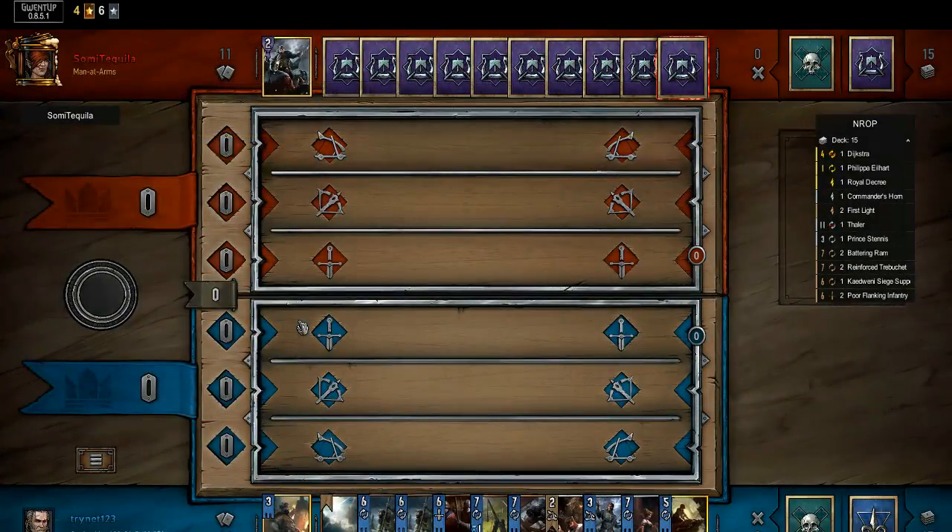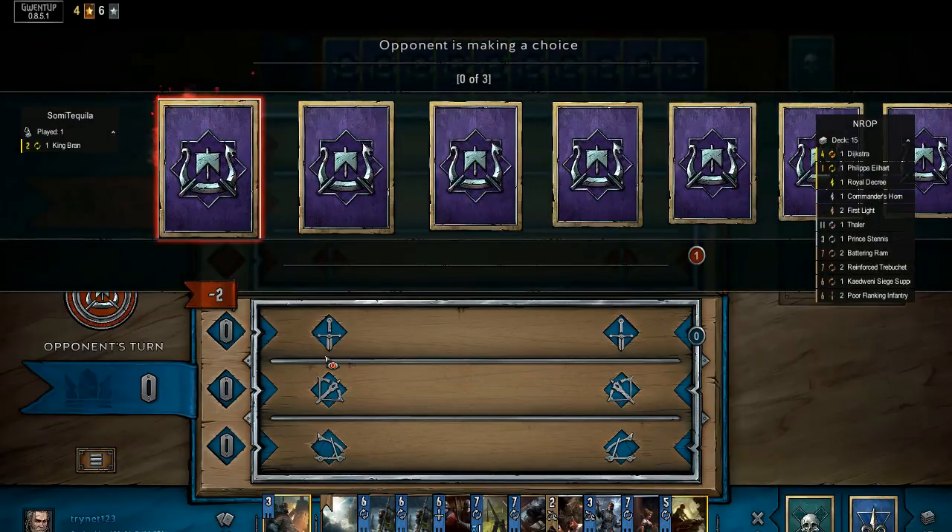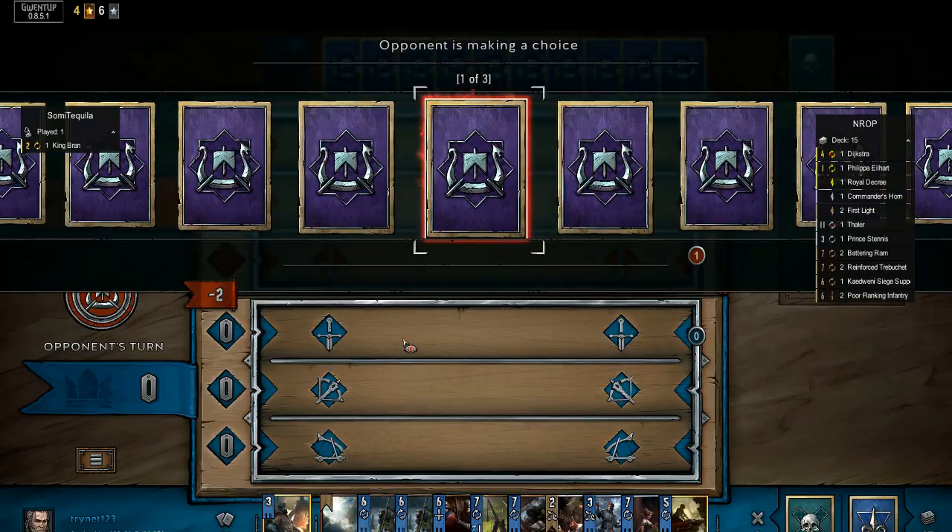In this game, I'm playing a Henselt brew deck that I've been having success with, and my opponent is on the accepted best deck in Skellige Restore Abuse. This matchup is definitely not in my favor. As of this recording, my record against the deck is only 5-7, with a couple of my wins being due to obvious missteps from my opponent. This game is around 4,300 MMR on the regular ladder.